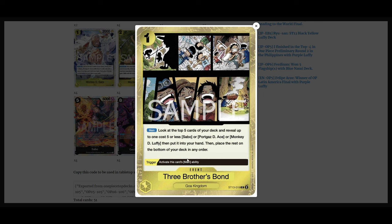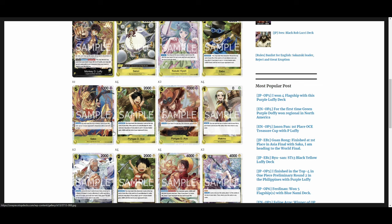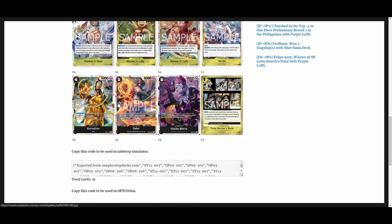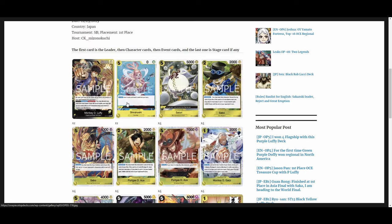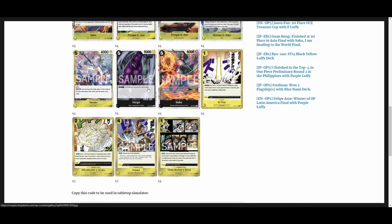Another first-place Luffy list — very similar: four Satori, four Hiyori, Sabos, Aces, Makino, Garp, Luffies, Yamato, and then four Borsalino, four Sabo, four Gekko Moria. Definitely want your playsets of those. Then another first-place Luffy list running Shirohoshi at one copy, Satori, and four Virgo this time, four Sabo but no Gekko Moria and no Borsalino. The big wallet hit is the Sabo playset, and Borsalino is another wallet hit. This one runs some L-Thor, three Amaru, and two Impact or Reject.